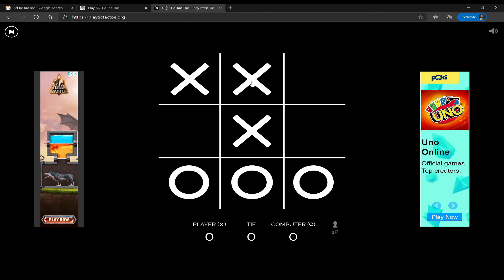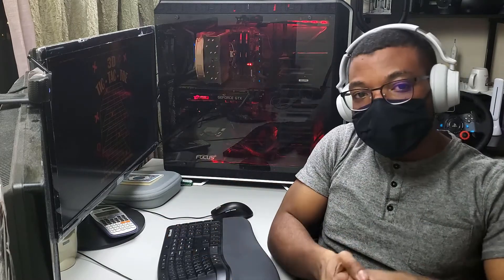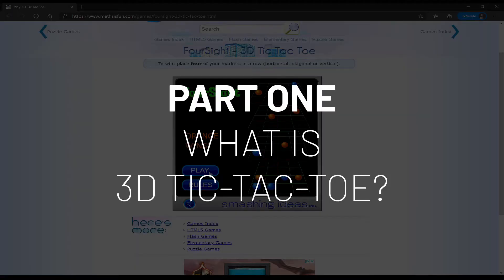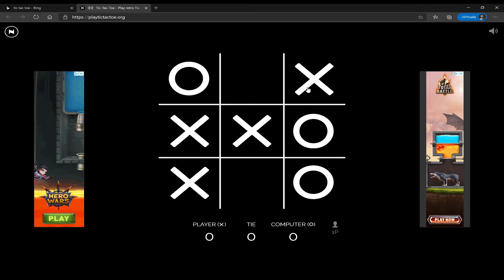Welcome! Today we're going to be taking a look at tic-tac-toe. I think we all remember this from childhood — the whole point is that you want to get three matches within a row. Here I am playing as X, I have two so far, and if I go here I'm pretty much going to win. That's the whole point of tic-tac-toe: get three matches.